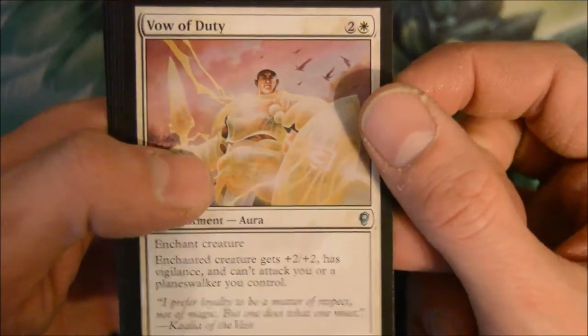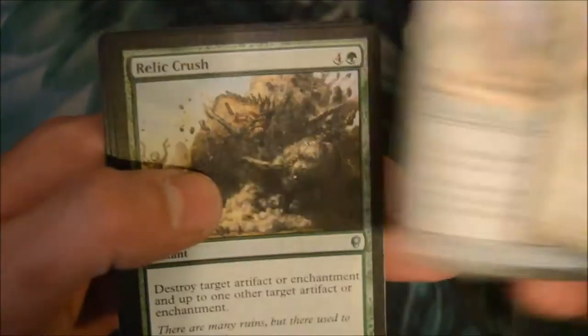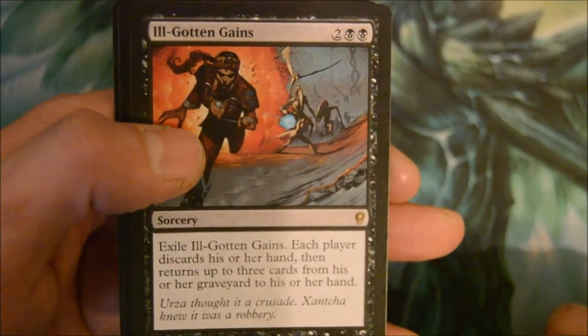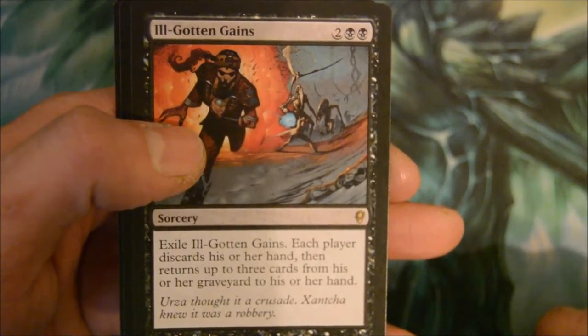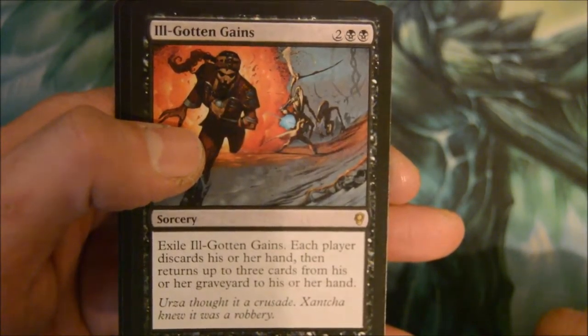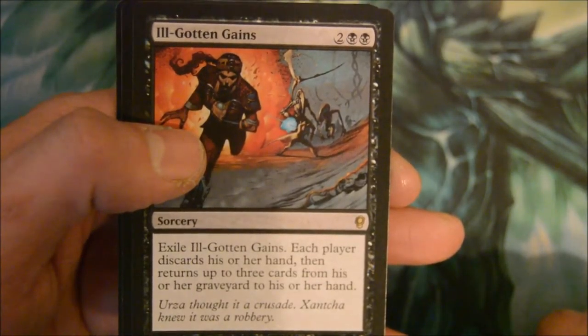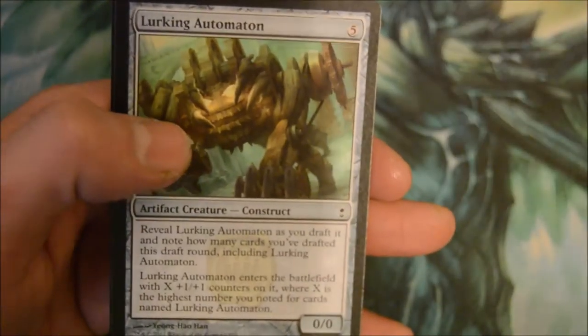Vow of Duty, Ruin Servidor, Relic Crush. Rare is Ill-Gotten Gains — four-drop sorcery. Exile Ill-Gotten Gains; each player discards their hand then returns up to three cards from their graveyard to their hand. Well that's pretty crazy actually.